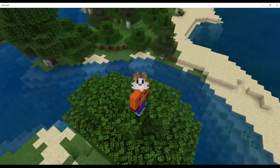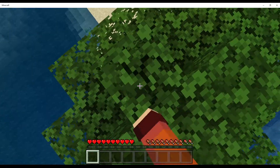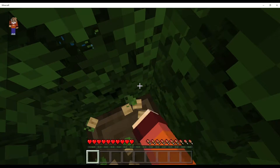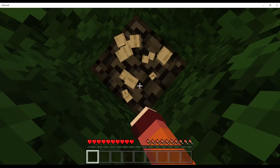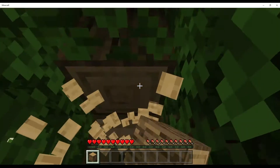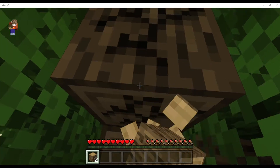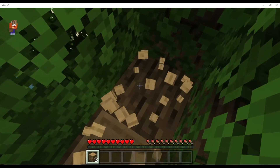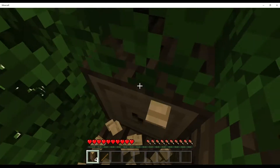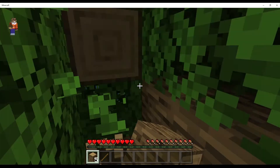So yeah guys, this seems to be the world, and let's get to work. First things first, you always mine some wood — it's always the first thing you do in every survival world. My idea is to make a new house, do some stuff, like build. Mostly build. That's my main idea, but I also want to beat the Ender Dragon. But mostly just build — that's pretty much all I want to do.